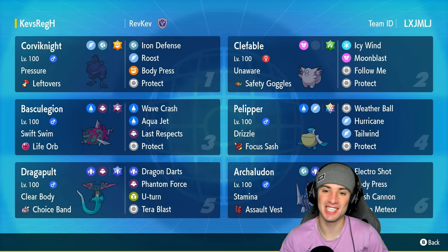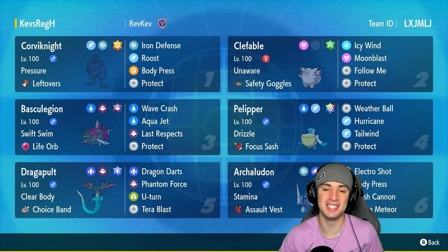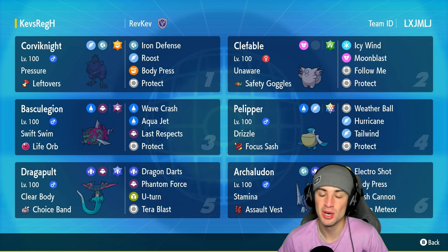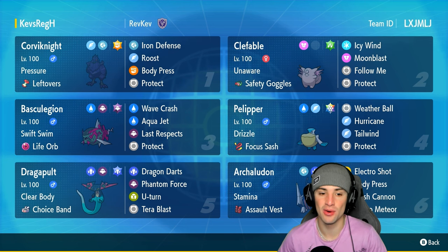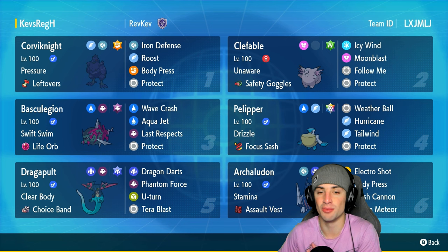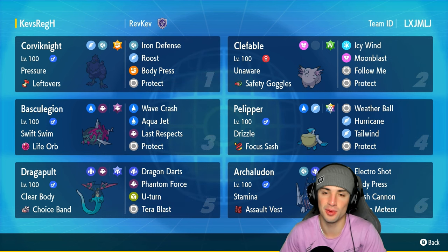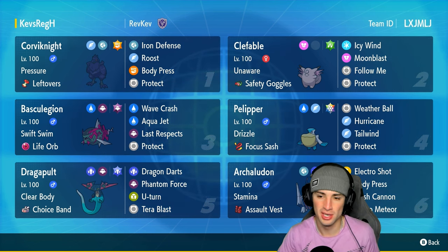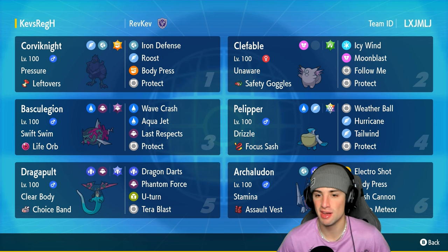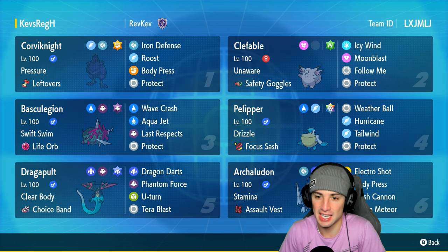What's going on YouTube, Jeans here, welcome back to the channel. In today's video we are showcasing an Unaware Clefable and Choice Band Dragapult team for ranked Regulation H. This team has one of the best combos for Regulation H — Basculation, Pelipper, and Archaludon — but I want to focus on Clefable and Dragapult rather than spamming the meta combo.